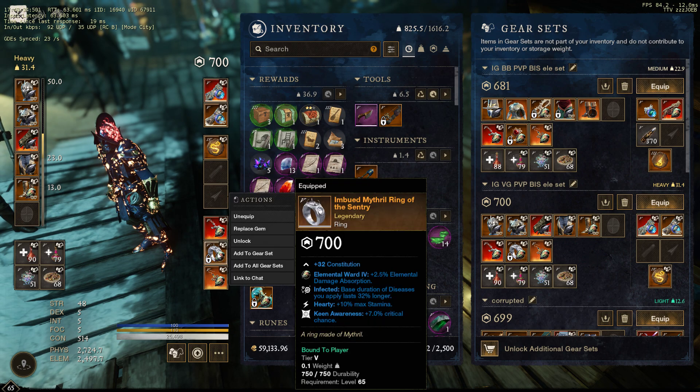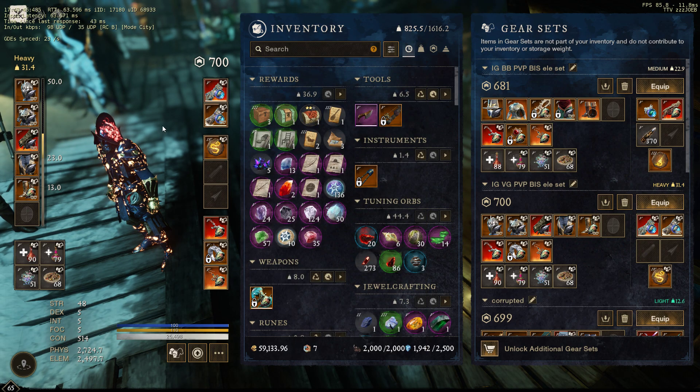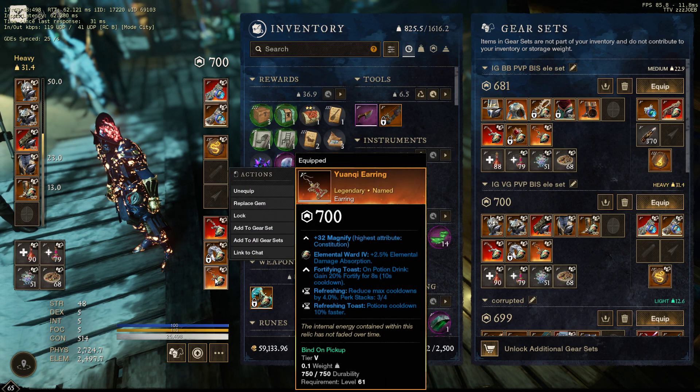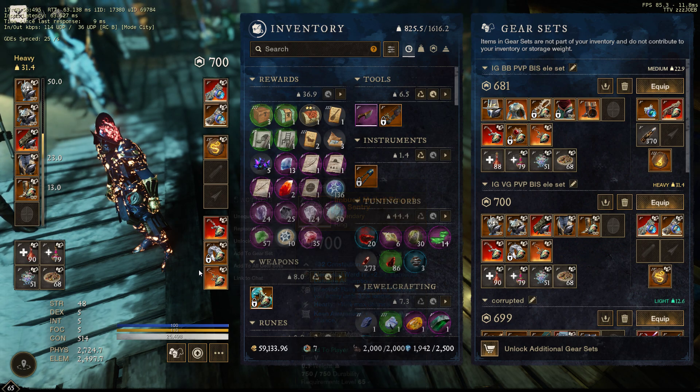For the Ring, you have a little bit of variety. But what I like to run is Hardy, Keen Awareness for more crit, and Infected. I use Infected on the Void Gauntlet because with Scream you're applying it a bunch. It's very important to have that to last longer, especially when you're shooting at healers. It's just a great perk overall.